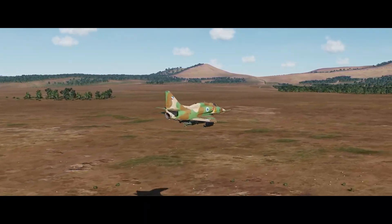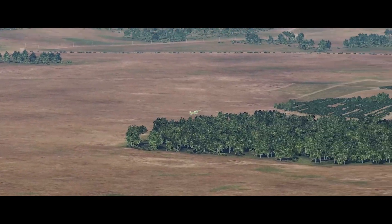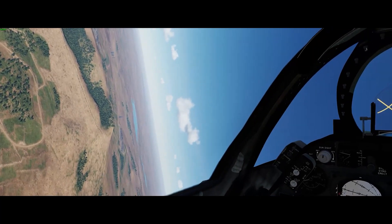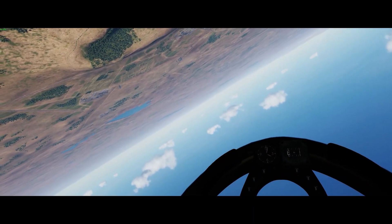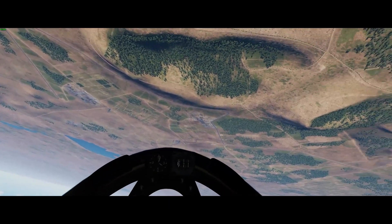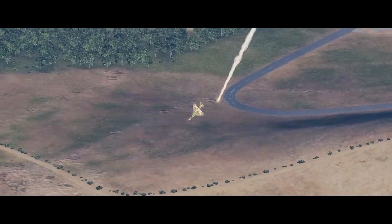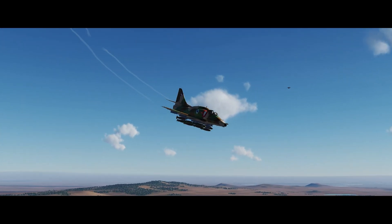The plan is first to do a quick pop-up, see what we can see of the target area, and then plan our attack. Up we go. We're going to deploy countermeasures every time we pop up as soon as we get that tracking tone. I see some smoke — look at the southern smoke there near the road junction. Keep going with those countermeasures. Let's go down and figure out a route so we can drop on those tanks.